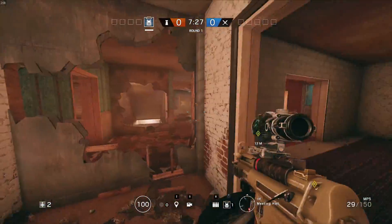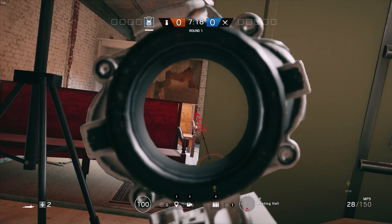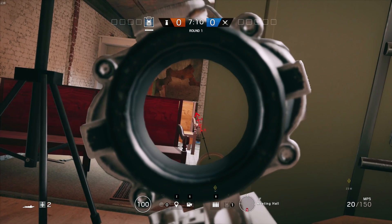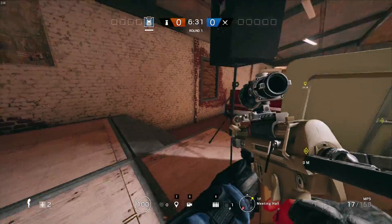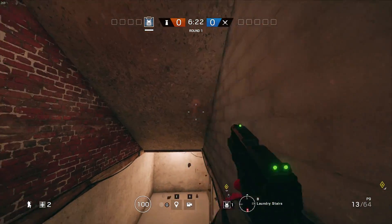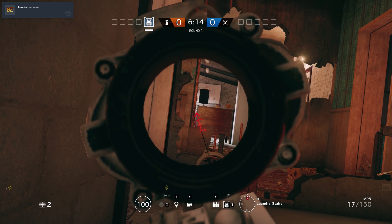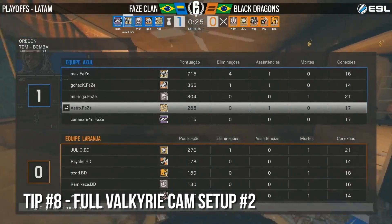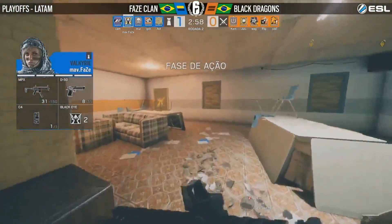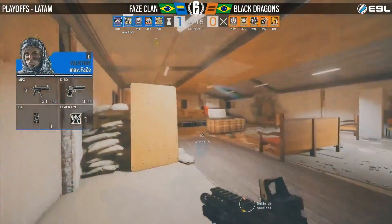Moving on to map number two — Oregon. We're going to start this one off with yet again another insane angle. What we saw was one of the ACOG defenders holding up on top of the stage in meeting hall. What you can do is create a pixel peak in between the second bench and the wall that watches anybody entering the staircase from the lobby. We saw the defender make a very brave shot to the back of Blitz's head — unfortunately just a millisecond too late. Anybody who enters that staircase is going to be giving anyone on the stage the back of their head. Such a nutty angle, being one of those players so prominent for being a good Blitz player and giving him a run for his money.